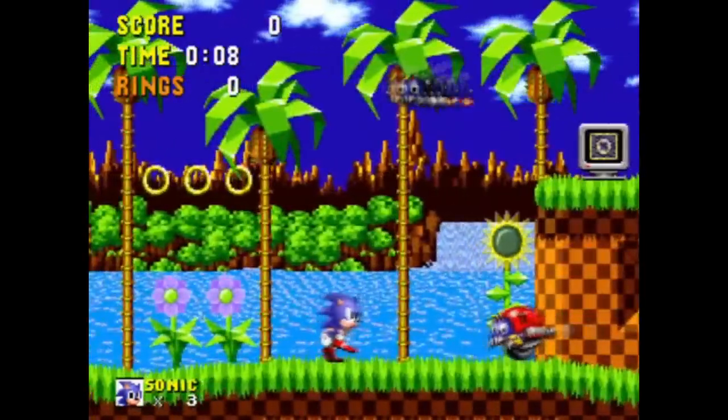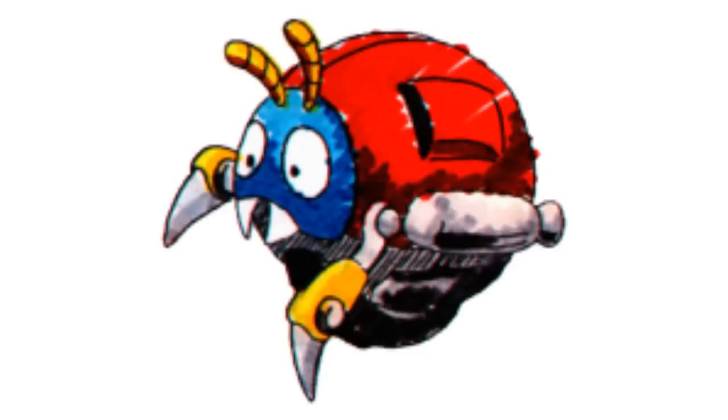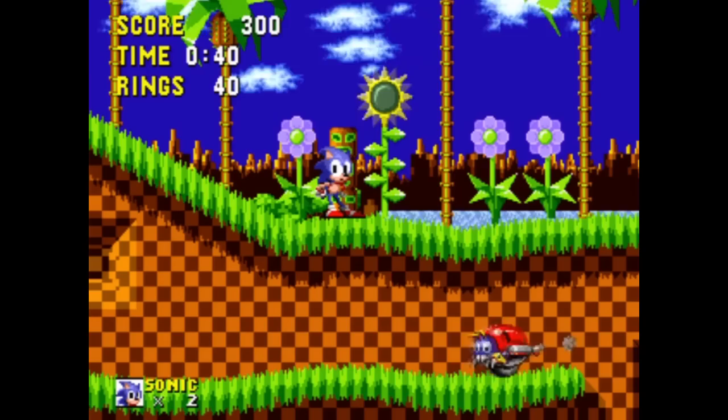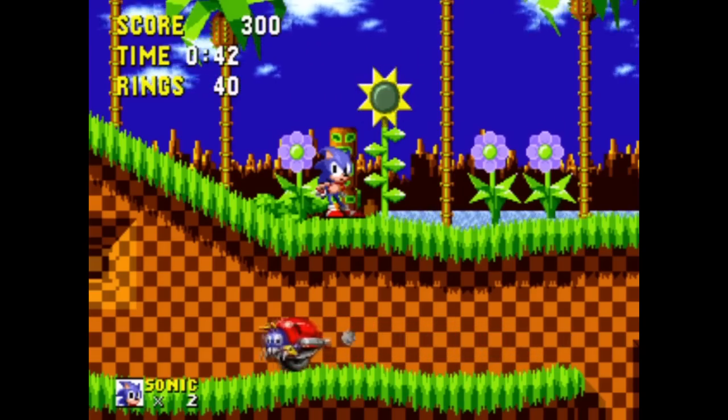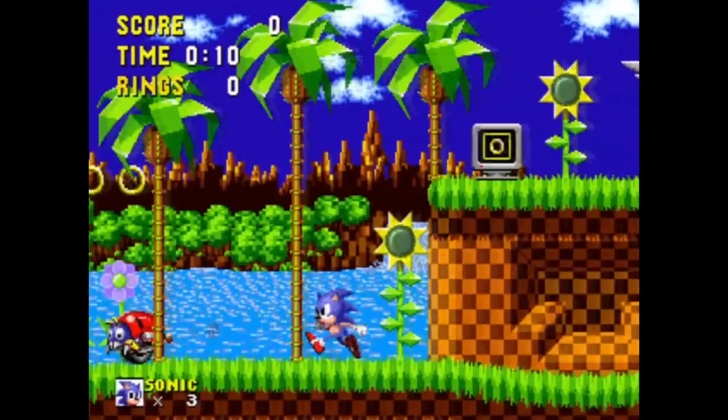Motobugs only move back and forth at a leisurely pace. If one spots Sonic, it will try to give chase, though it never actually increases its speed. Looking at the Motobug's design, it's easy to see why this badnik isn't much of a threat. It is completely reliant on the lone wheel underneath it to move, while a small engine in its rear helps give it motion. Offensively, it has a pair of pincers that jut out from below its head, making them its only method of attack, but they aren't exposed enough to pose much of a threat. The Motobug just might be the weakest badnik that Eggman has ever created.